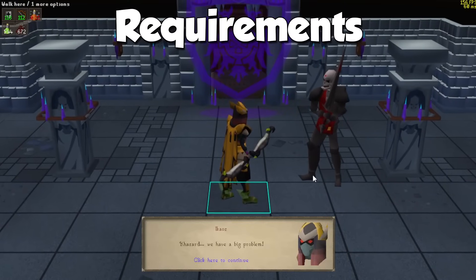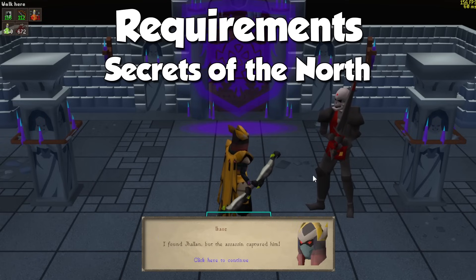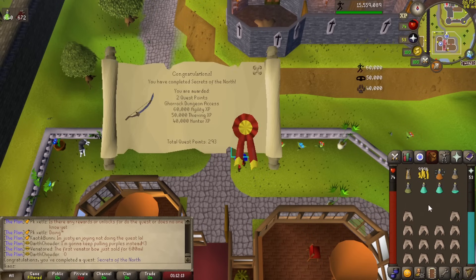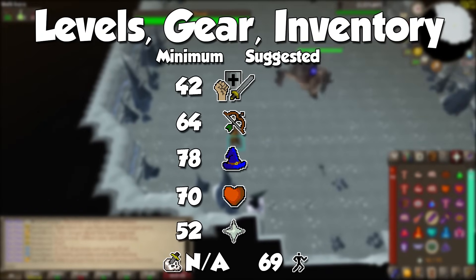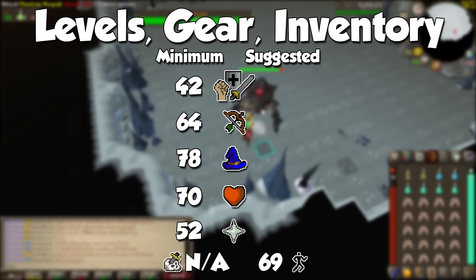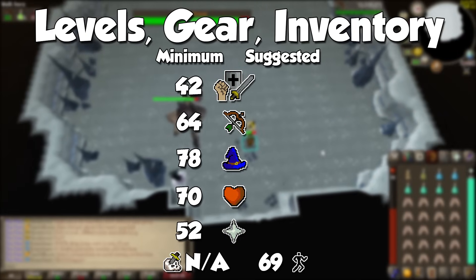Since the Phantom Muspah is the final boss of the newest adventure, as long as you finish Secrets of the North, you're good to go. The quest itself has a ton of other quest requirements and only a few levels, but afterwards you're free to face this boss as many times as you want. As for levels, the minimum gear I will be showing you needs at least level 64 Ranged, 78 Magic, and 42 Attack, Strength, and Defense for Void armor. 52 Prayer is pretty much mandatory, and 69 Agility, which is the quest requirement, will be good to start.